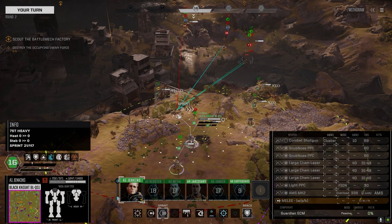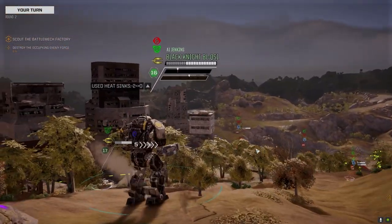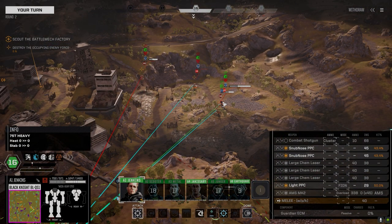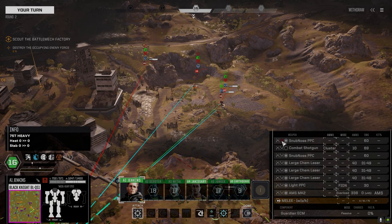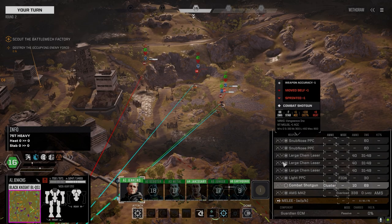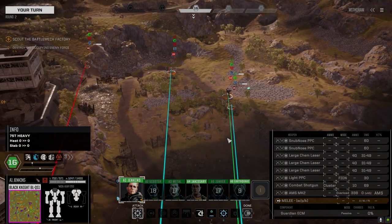We got some range. I don't think I want to give that Gungnir a chance to hit me. Can I target this guy's back? Let's see what we can do. The worst case scenario the guy's got heavy PPCs — 43 in the back, or a lot more on this guy. Let's drop the combat shotgun down to the bottom. I wish the shift-click worked but it doesn't.